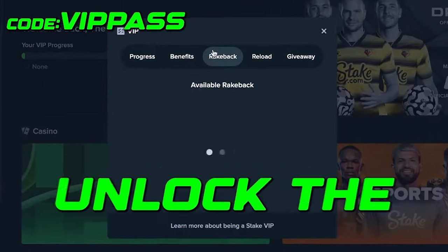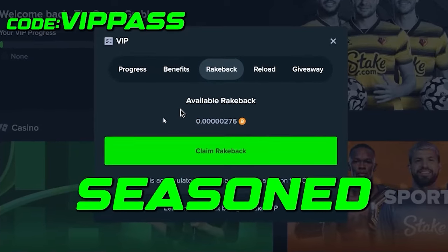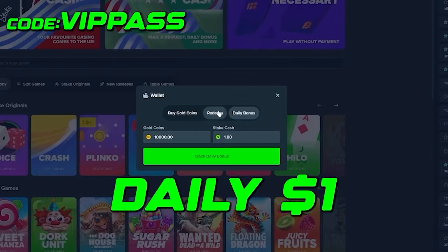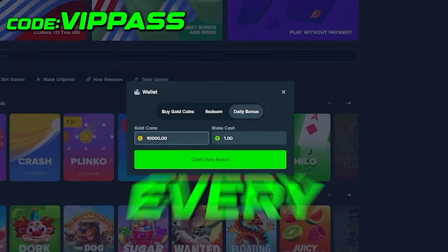Using VIPPass, you'll unlock the rakeback and top-up features on Stake.us, which are usually reserved for seasoned VIP players. Plus, you'll get access to special promotions others can't. But the main bonus is daily $1 stake cash, daily 10,000 stake coins, just for logging in every 24 hours.